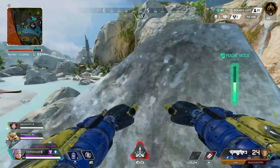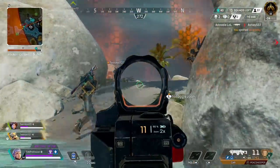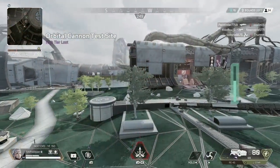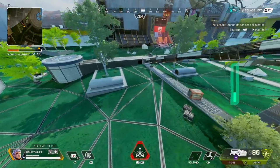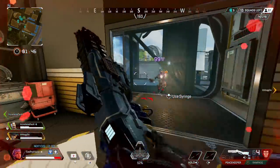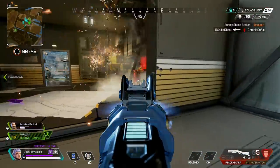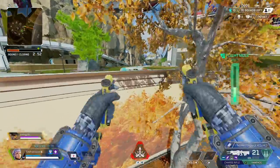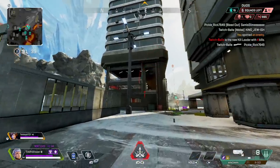One scenario where the floating effect comes in handy is when falling from height. Falling from height gives most legends fall fatigue — a brief moment where your character hits the ground and is unable to move. Valkyrie can avoid this by tapping her boosters right before she hits the ground, stopping that stun effect and letting her continue much faster. Keep in mind rapidly tapping the boosters uses a ton of fuel, and if you're intermittently tapping the jets, your fuel really won't ever recharge.